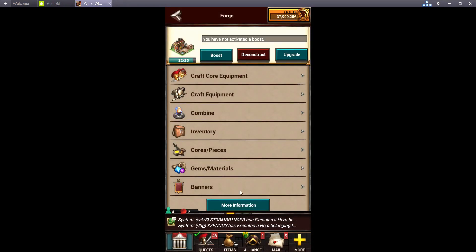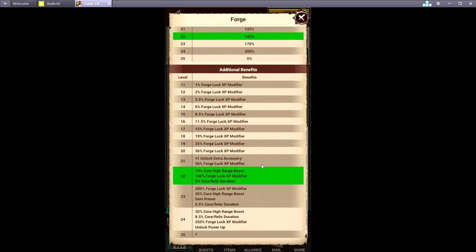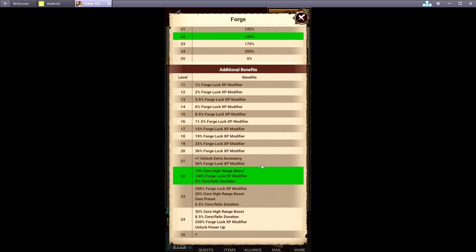The forge is a great one to have at level 22 or 23 if you can. I don't use cores myself because they are not needed, but if you want to do that, level 22 will give you a 10% core range boost, also a duration boost, and then more at 23 and 24. All that does is make your cores a little bit stronger.